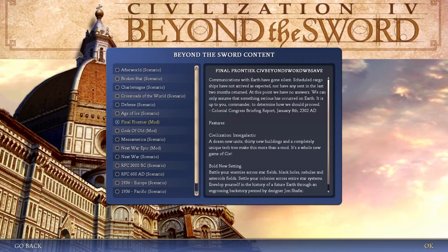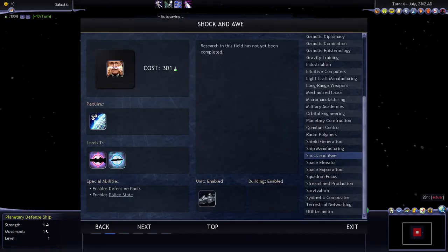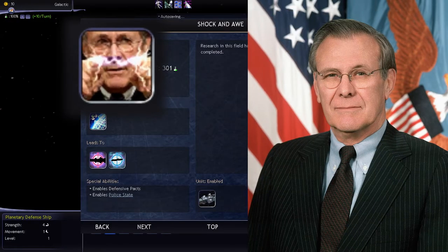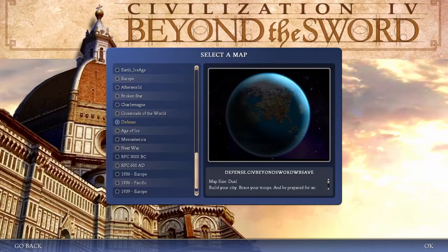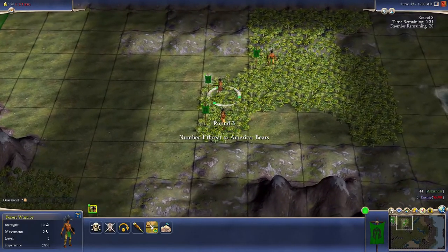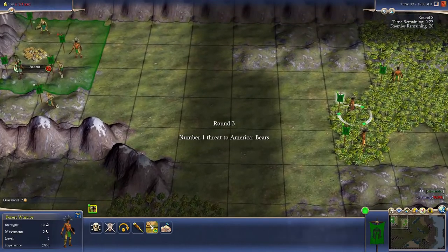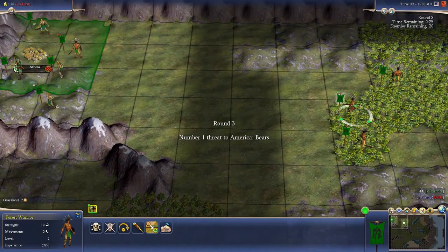The last icon reference is found in the Final Frontier scenario from the Beyond the Sword DLC, where the attack icon for shock and awe bears the face of former US Secretary of Defense Donald Rumsfeld, a central figure in the Iraq War and the use of the shock and awe tactic. Also, if you make it to the third stage of the defense scenario from Beyond the Sword, the text introducing the wave is a reference to the threat-down segment of the Colbert Report, more specifically the one referring to bears.